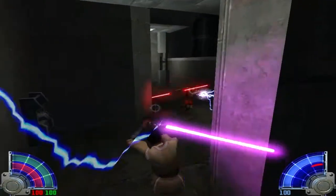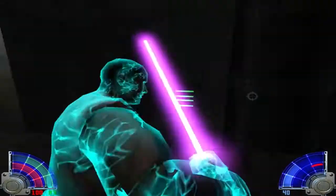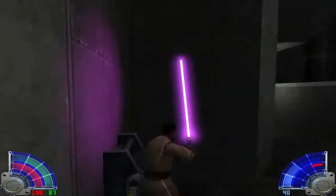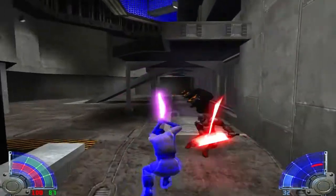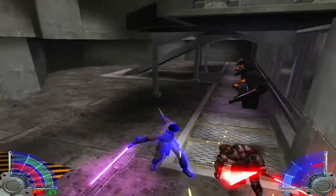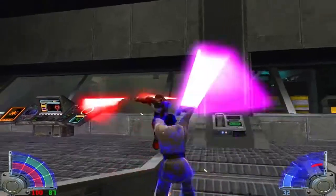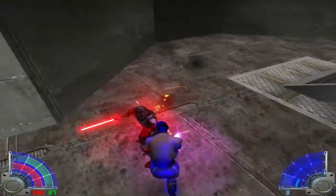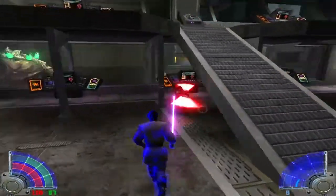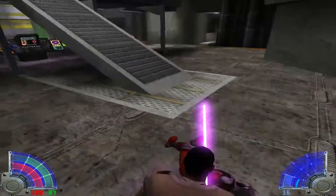Fighting in this cramped space is never ideal. One enemy is using Dark Rage, so I have to be careful. Kill them using the strong style as best I can. There's another reborn with a saber staff here too. Don't forget to protect yourself against the attacks of those reborns. Here's a med pack if you need it. Kill them using strong style — and they're down.